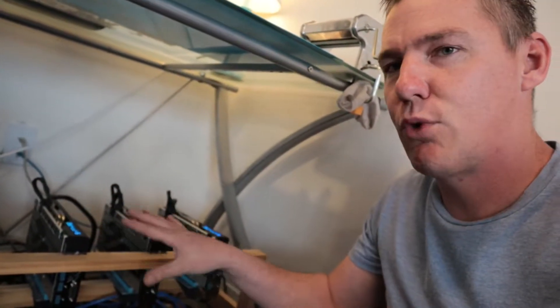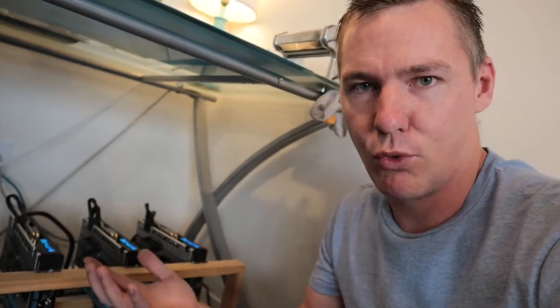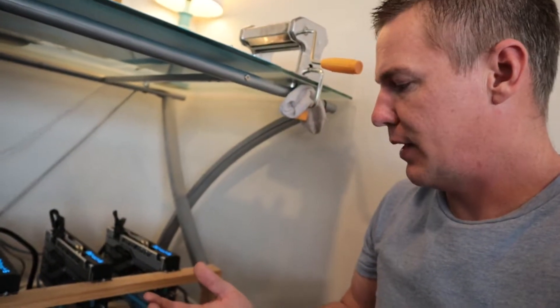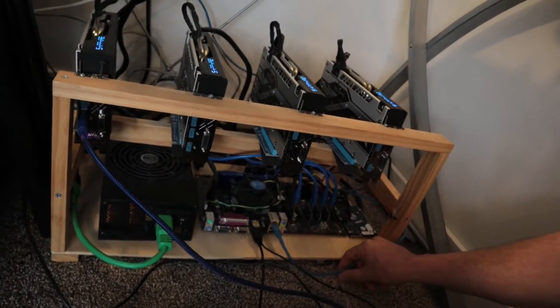So instead of having a bank, like a central clearinghouse, these are processing transactions and recording and auditing what's happening with the cryptocurrency. This has a power supply, we've got a motherboard here, and the resource I'm using right now is called NiceHash.